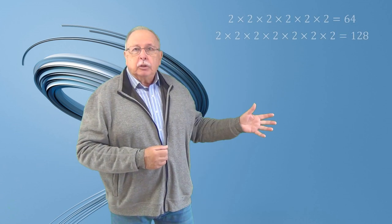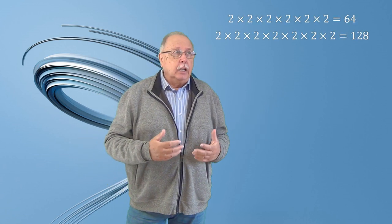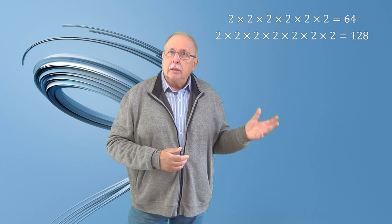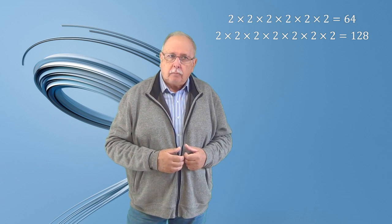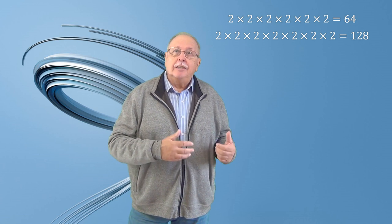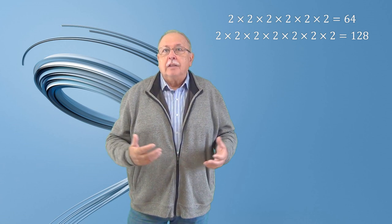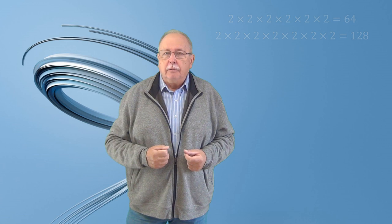Și pentru că de fiecare dată înjumătățim numărul rafturilor, putem calcula numărul maxim de încercări folosindu-ne de puterile lui 2. 2 la puterea a 6-a este 64, iar 2 la puterea a 7-a este 128. Deci numărul maxim de încercări pentru oricâte rafturi de la 65 la 128 este 7, adică și pentru cazul nostru, cazul în care avem 100 de rafturi.